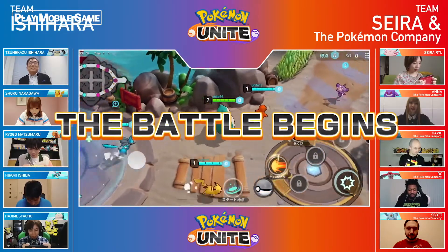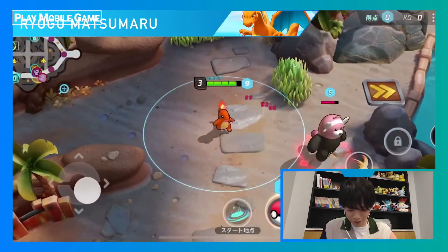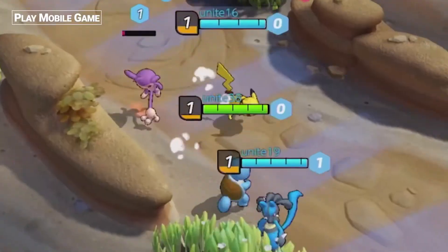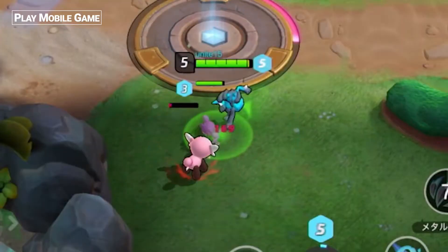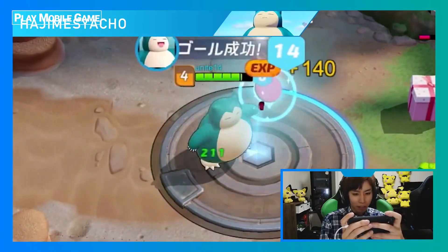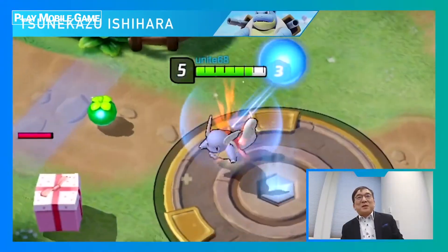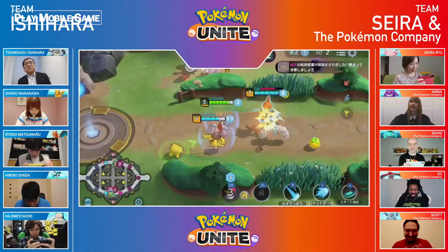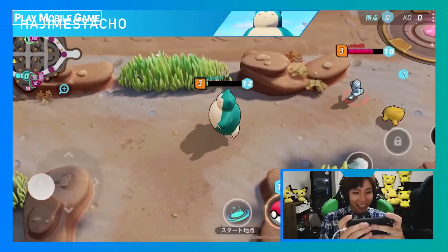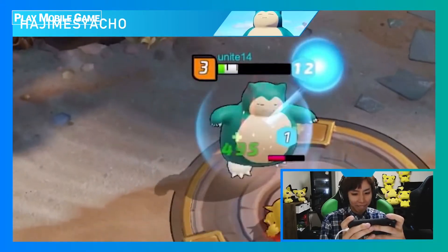The battle begins as all of the Pokémon rush out from the starting area. Our players are catching lots of wild Pokémon, and we have our first score of the game. Mr. Ishihara's Squirtle has evolved into a Wartortle. His HP is running very low — if you retreat to a goal on your side, you can recover your HP.